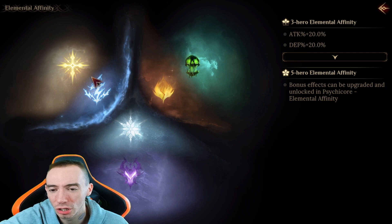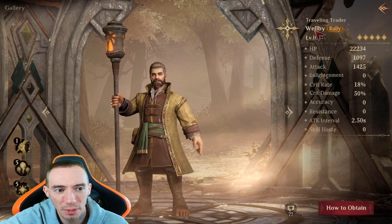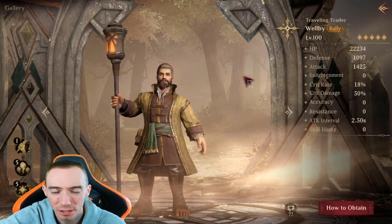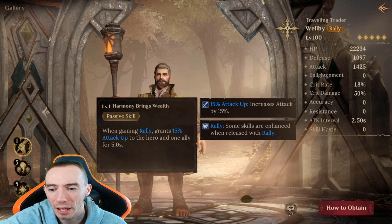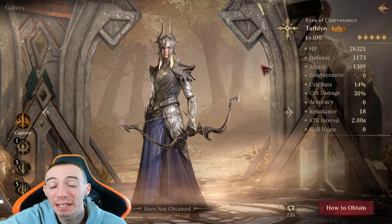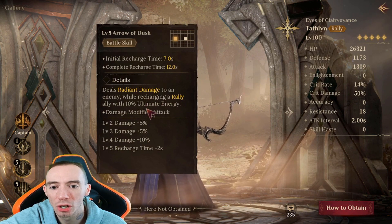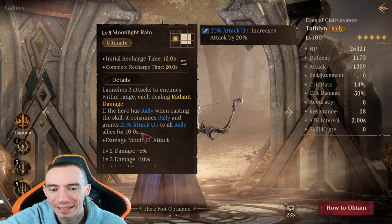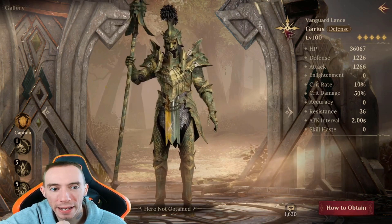Our first team's first hero is a rare radiant — Welby — focused on rallying. His passive skill grants rally and attack up to the hero and one ally. The second hero is an epic radiant: every six basic attacks he grants rally to an ally. With rally, the battle skill recharges a rally ally's ultimate energy, and the ultimate gives attack up to all rally allies for 10 seconds.